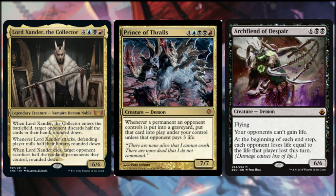With our opponents' creatures subdued, let's tick our levels of opponent interaction up several notches. When Lord Xander, the Collector, comes into play, target opponent discards half the cards in their hand, rounded down. Whenever Lord Xander attacks, the defending player mills half their library, rounded down. When Lord Xander dies, target opponent sacrifices half of the non-land permanents they control, rounded down. This Vampire Demon Noble interacts with our opponents' board states, allowing us to benefit from a global disparity in resources. Let's force our opponents to make tough decisions with Prince of Thralls — whenever a permanent an opponent controls is put into a graveyard, we put that card onto the battlefield under our control unless that opponent pays three life.